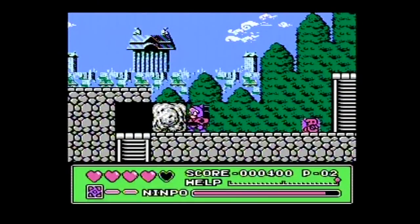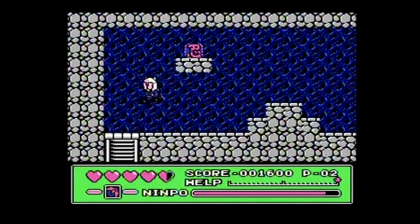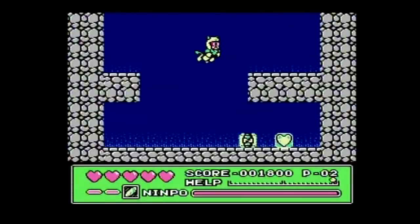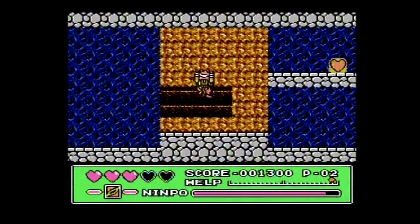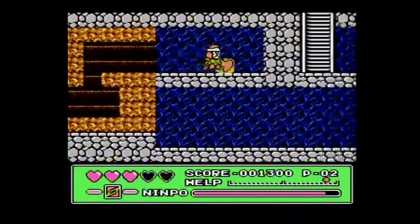Rikinoshin can break big stones that stand in your way. Mieto can fly — a very useful skill. Hold the jump button to take off. Now, all of the cats can swim, but Nekke is much faster than all the others. Goton can dig in areas that look like soft ground — just press down, then in a direction, and he'll dig away.